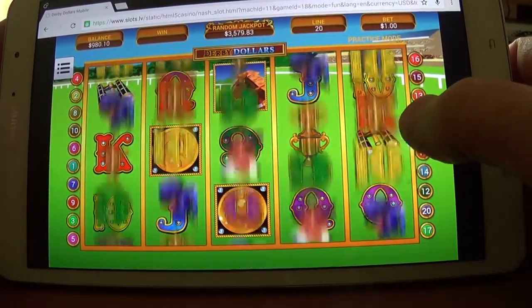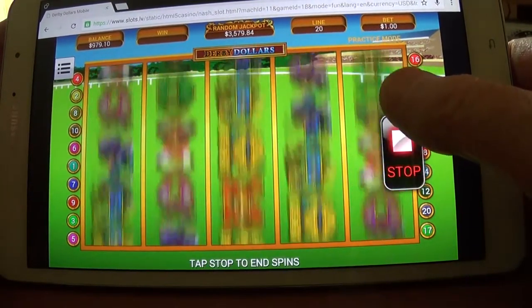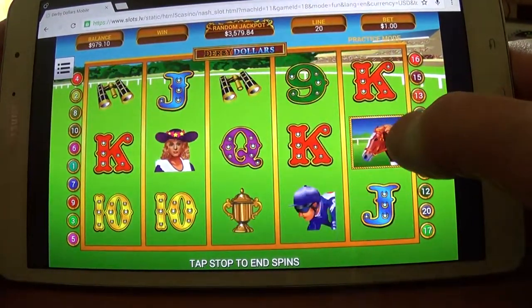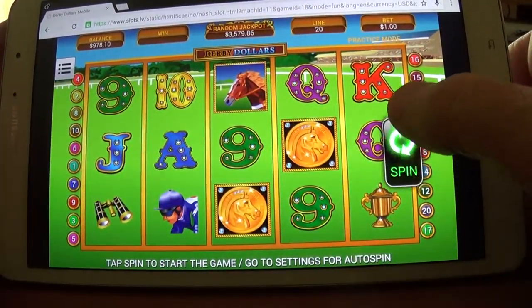This is one of those kind of old-fashioned looking games — five reels, three lines with 20 paylines. You can really increase your coin value box.